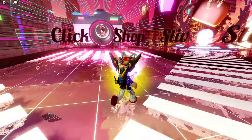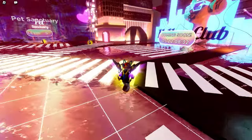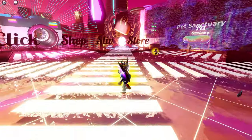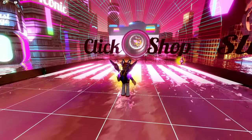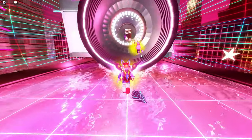In the main middle area of the game you can see there are all these different places to go — there's the club, the hummingbird area — but basically what we want to do is go into this place right here: the Click Shop.